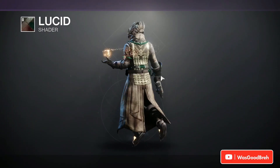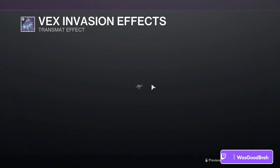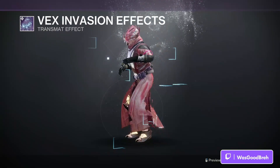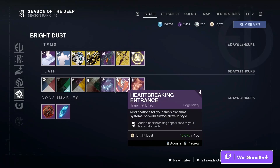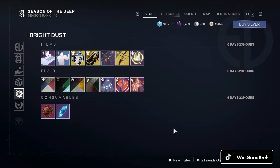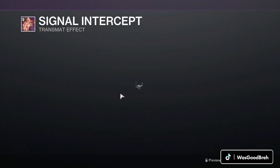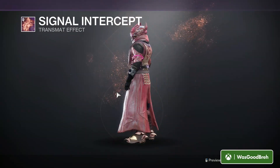Lucid, the Vex Invasion effect — I've seen this one before. Heartbreaking Entrance — I might get that one. And last but not least, Signal Intercept transmat effect. I've seen this one, it's pretty mid.